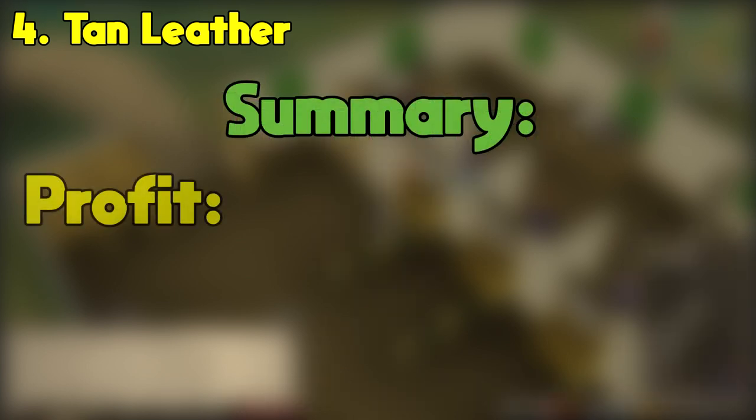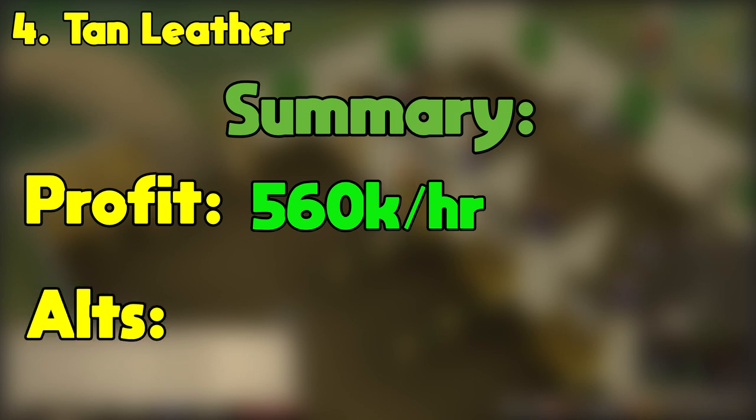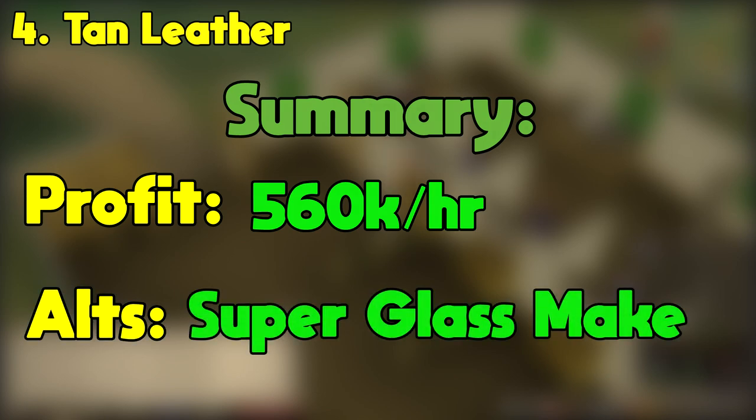To summarize, Tan Leather can make you up to 560k GP per hour at this time. This is a good method for anyone looking to train magic while making some money on the side, and the main alternative to Tan Leather would be Super Glass Make.